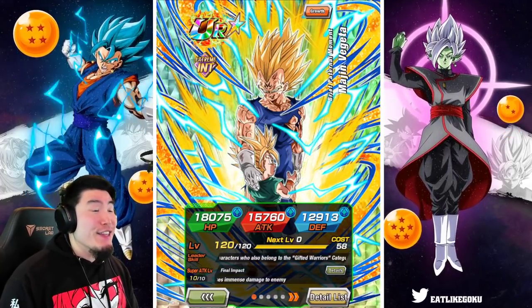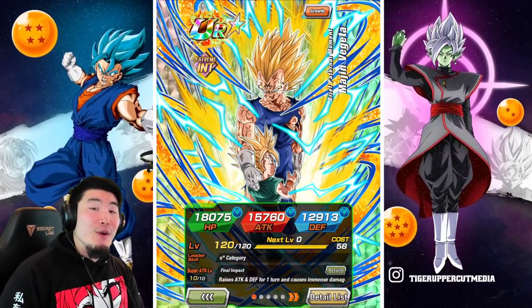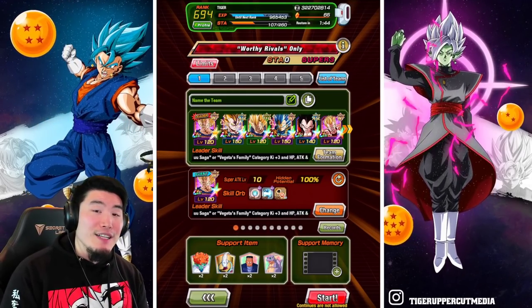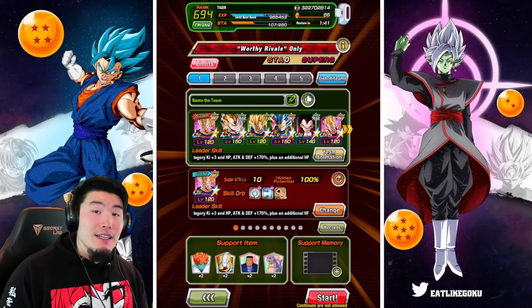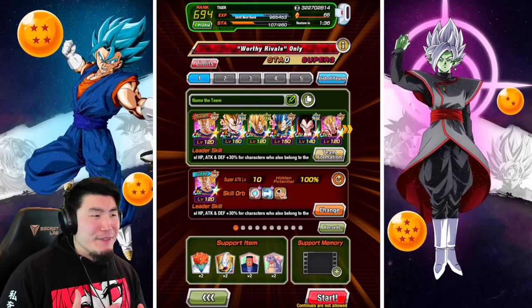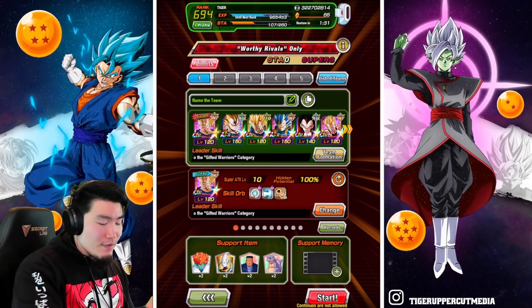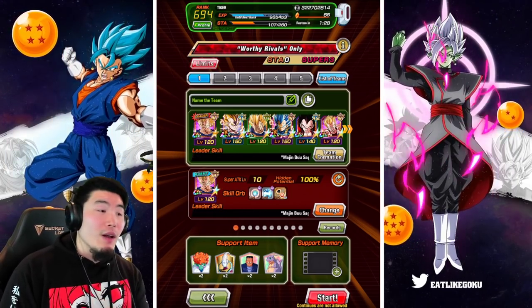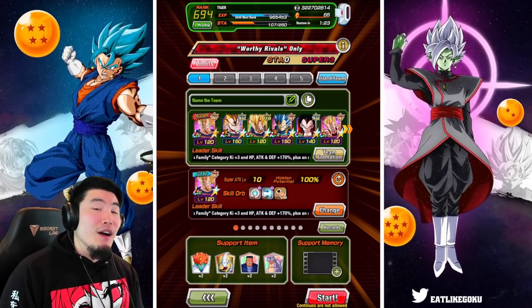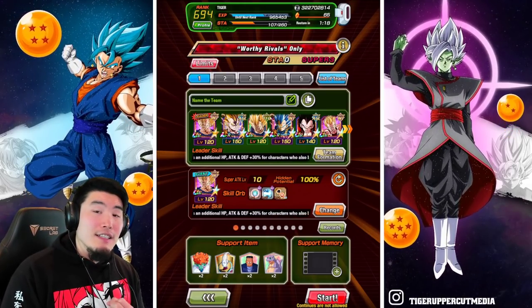Today we are going to be taking on the newest Super Battle Road stage on global, which is stage 54, Worthy Rivals Only. For the team, we are running double INT Maja Majita, which means that everybody on this team will be getting 200% leader skills. The other members are the AGL LR Majin Vegeta, the Tech Vegeta that transforms into Majin Vegeta, the INT LR SSB Vegeta, AGL Super Saiyan 4 Vegeta, and the INT GT Vegeta.